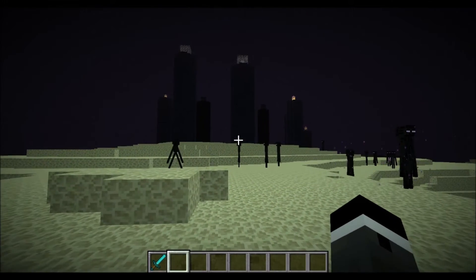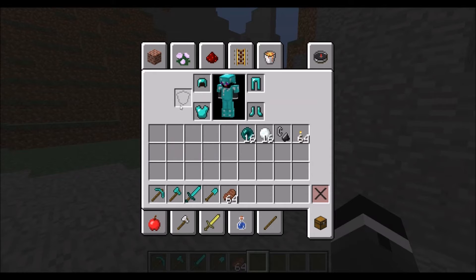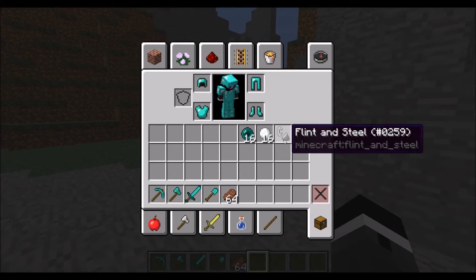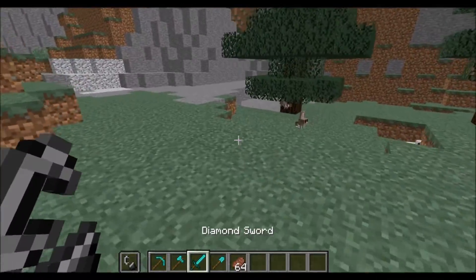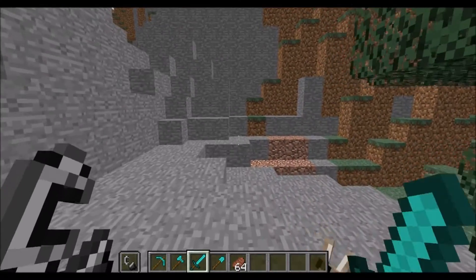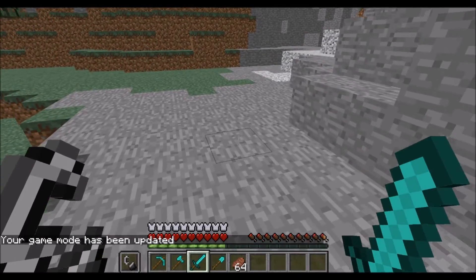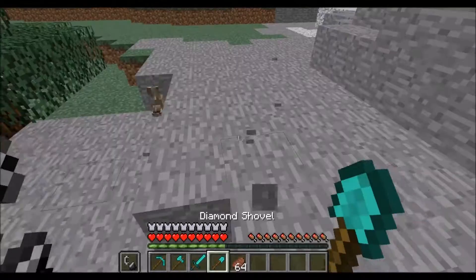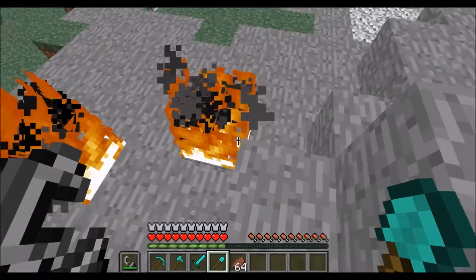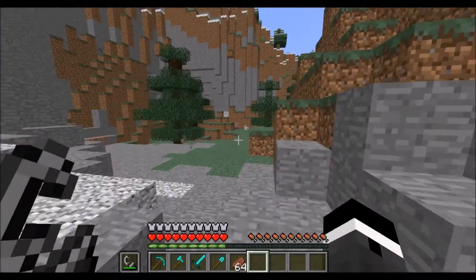Quick post-video edit: I figured out that the new slot actually works with some items. Shields haven't been implemented yet, so we can't use it for its intended purpose. However, items with a right-click function do work — they appear on the other side of your screen, similar to the battle gear mod. It does not seem to work with swords yet because swords have a right-click block function, which I hear they're actually removing in 1.9.